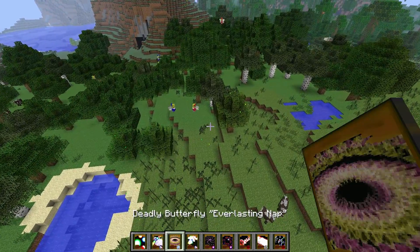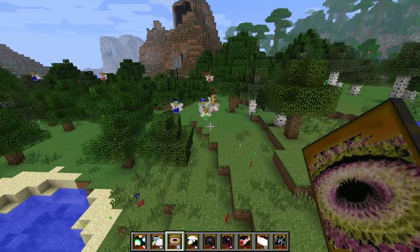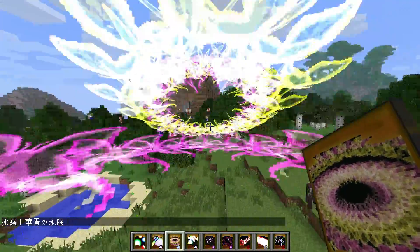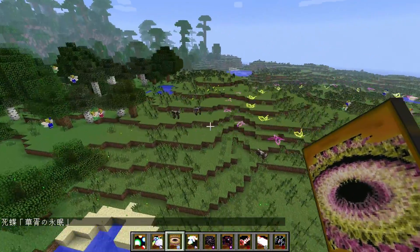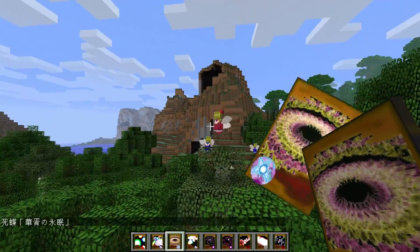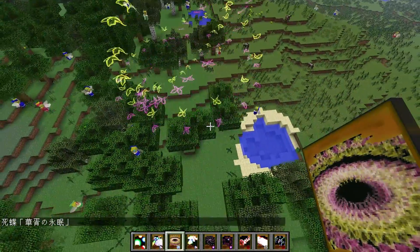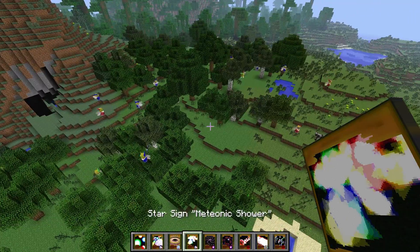This one is the Everlasting Nap. I don't really know what it is — I guess it was with butterflies flying around. It's got all circles and it's killing everything in a wide range. So if you're standing around here, just click a few times and it kills everything in a radius.